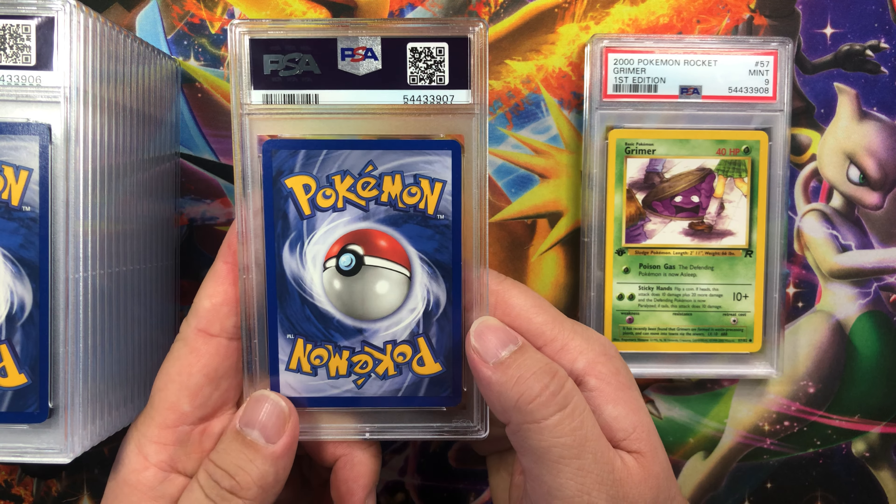Okay, white marks on the corners, edges look okay, there's a white mark here, surface looks clean, centering looks good on all four sides. All right, Grimer first edition from Team Rocket — corners look good, edges look good, surface looks clean, centering looks like it might be a little thicker on the right. So it's probably going to get a 9 also. Let's see — mid 9.